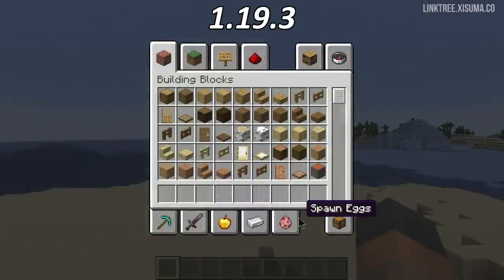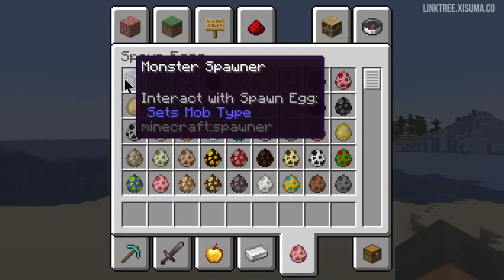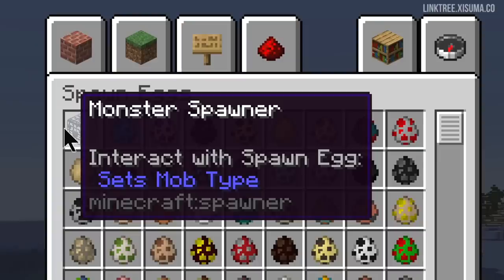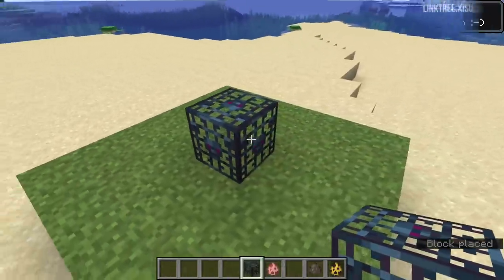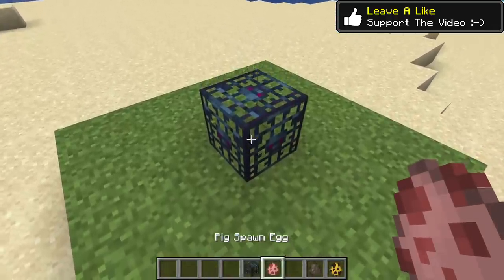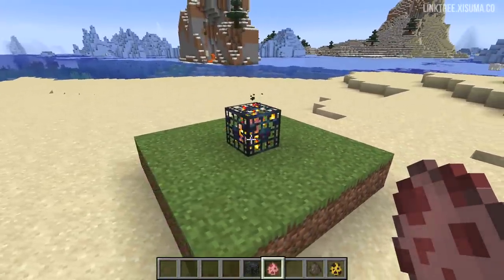Let's start with the monster spawner block. Formerly just known as the spawner block, its name is now consistent with Bedrock, it isn't purple anymore, and the tag tells you it interacts with spawn eggs to set the mob type. When you place this down it no longer has a pig inside of it — that used to be the default. It also no longer emits any particles when placed, and once you click on it with a mob egg it will begin to do its thing.